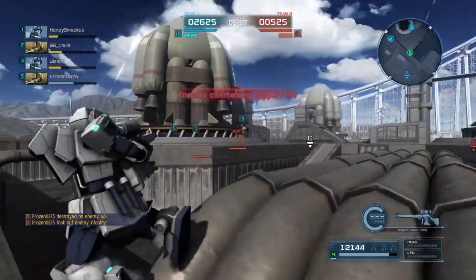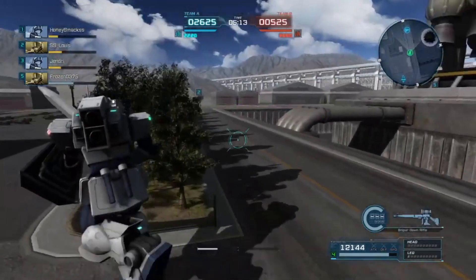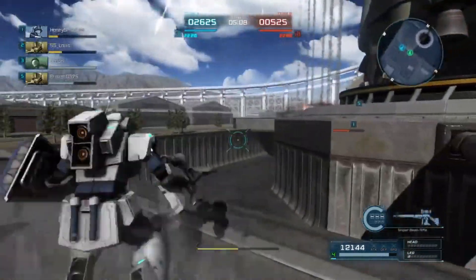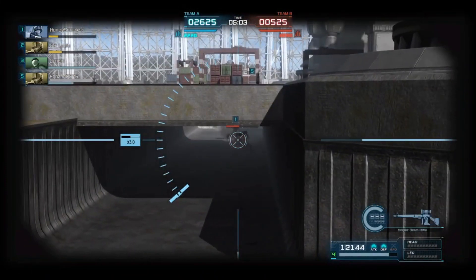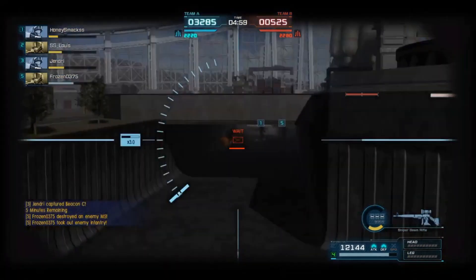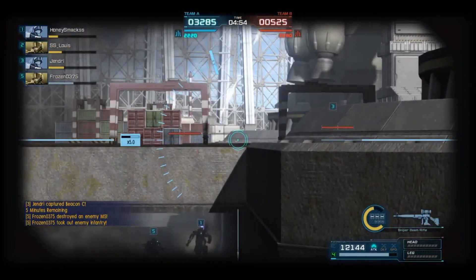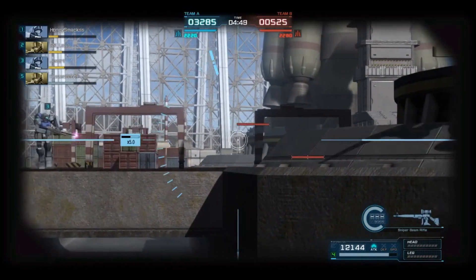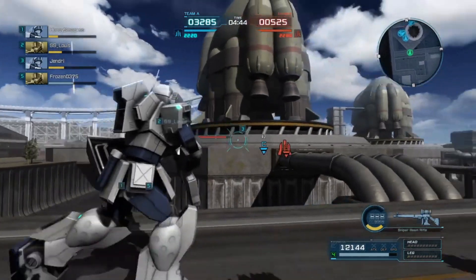That guy got pretty gotten. The other guy's going to jump down to avoid everything, so we're going to shoot down there at him. Honey went down there by himself, so we're going to provide some backup — we got to protect the squad. That is the full custom G-line. I'm going to snipe him a bit — that was a lot of damage. Now here comes the enemy team spawning in again. We did pretty good: 3,000 to 500 points — I think we wiped them.